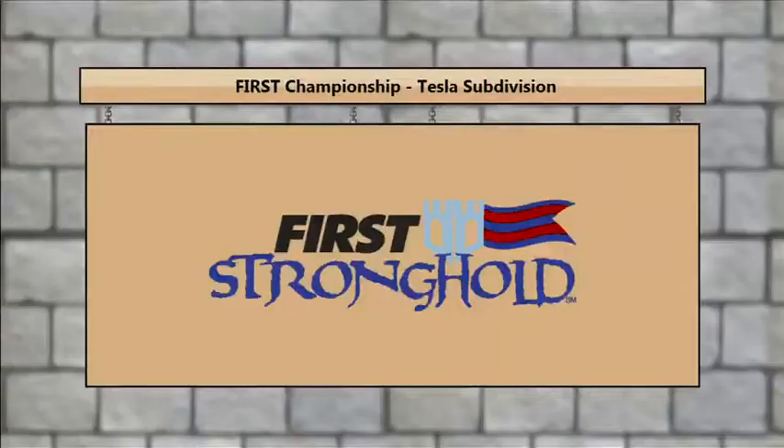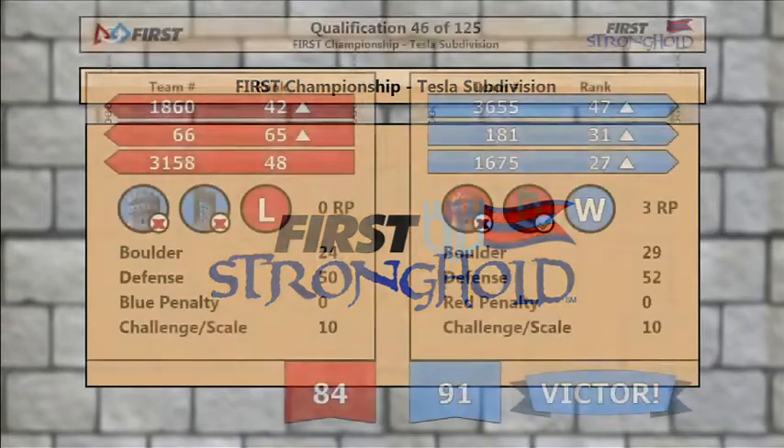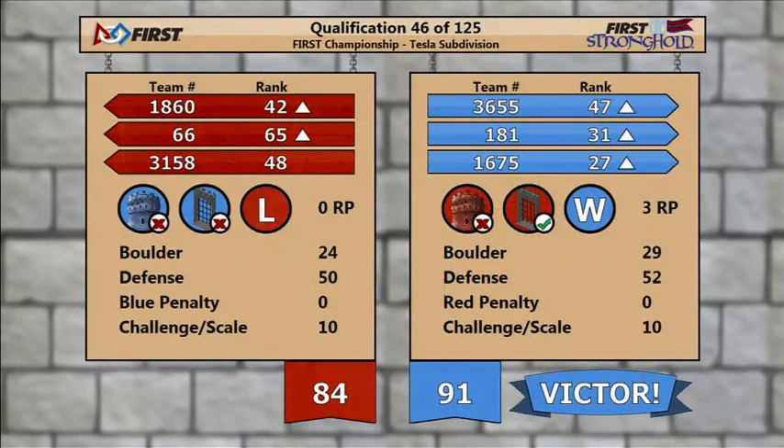Here comes your score. The winner in a close one — your Blue Alliance, 91. Red Alliance, 84.